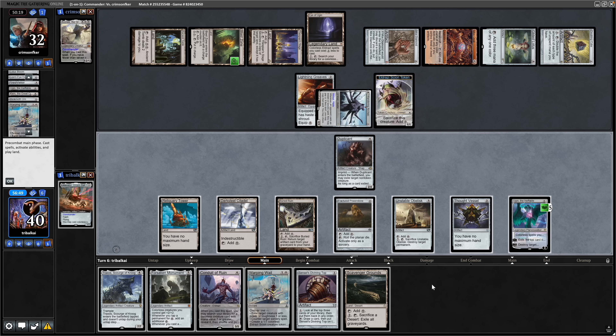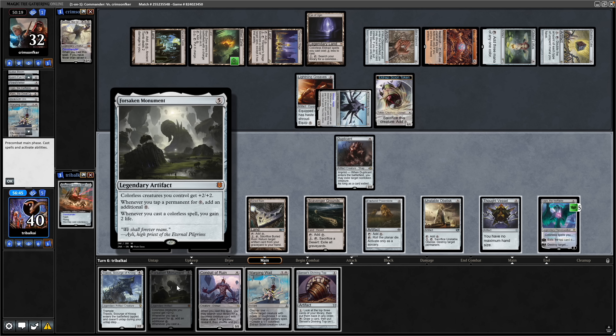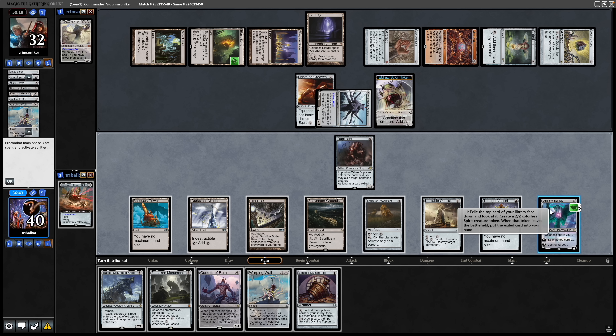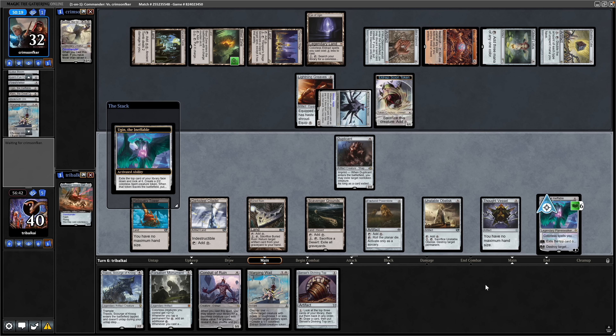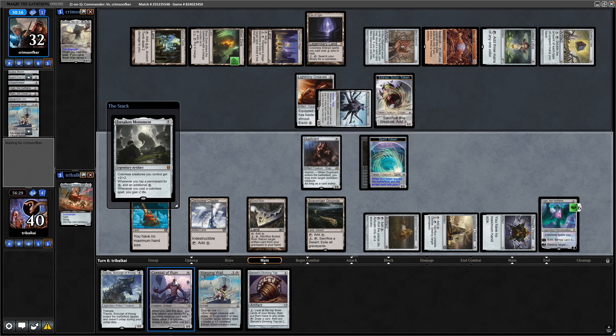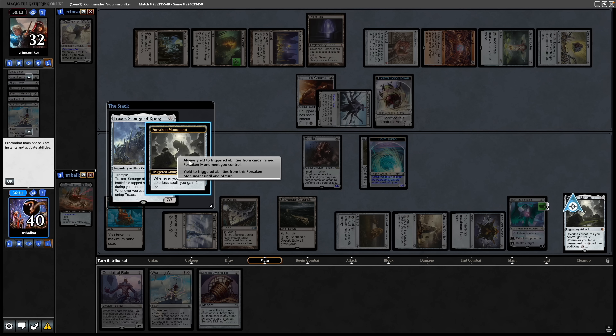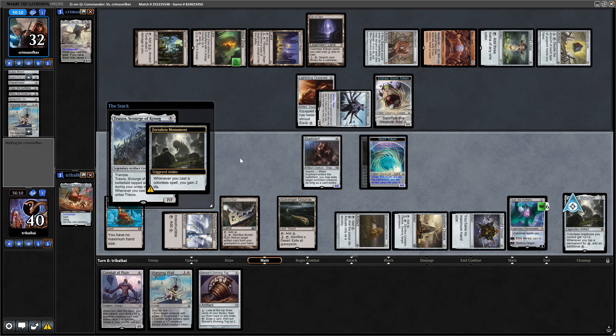They cast a Warping Whale to make a 1/1 Eldrazi — just being used as ramp. We jump-block the incoming creature and the Sensei's Divining Top goes into our hand. We see a Scavenger Grounds, which with the Forsaken Monument means we get even more mana. We plus on Ugin, exiling a Cloud Key, then play the Forsaken Monument — that nets us a decent chunk of mana.